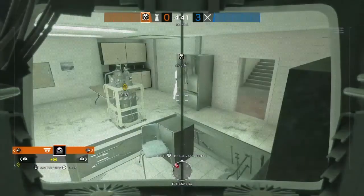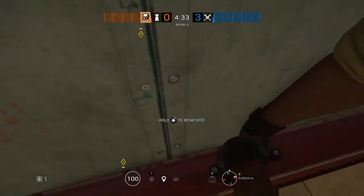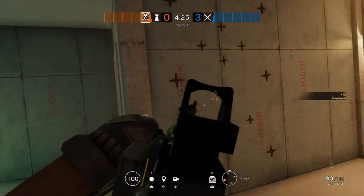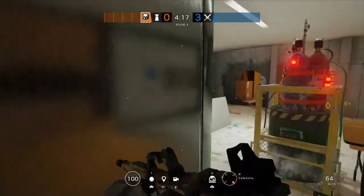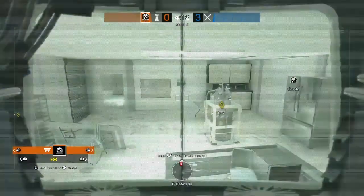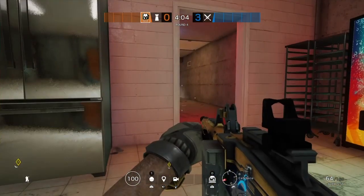Maestro is going to be playing right behind this fridge or door here, really close to Kaid, so if they ever need each other they're right there. The reason I put it down is because attackers like to fire through this wall, and if Maestro is sitting right behind this fridge they won't be able to do that. So Kaid and Maestro are going to be working closely together to defend the site, while the other three operators — one playing next to me and two roaming around.